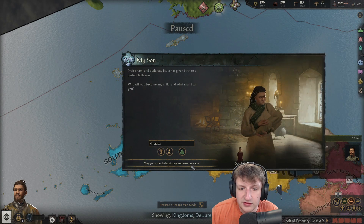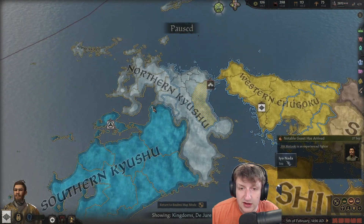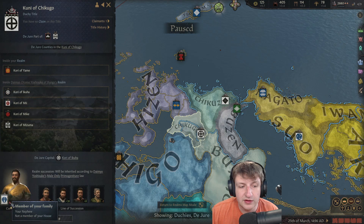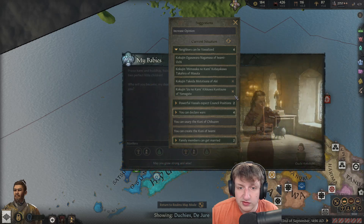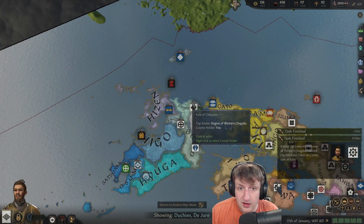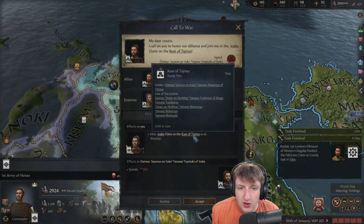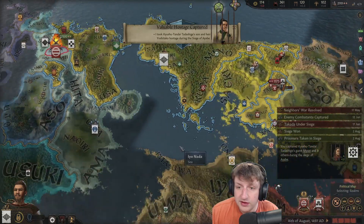Must be twins — we have another son, nice. We're going to have lots of sons. I might try to get the giant trait to be honest — it's kind of overpowered in my opinion. My nephew owns this duchy, and someone owns that other duchy. My woman gives birth to twins — we're going to have a lot of kids. We got an unpressed claim already — that was fast! Let's go ahead and declare war.